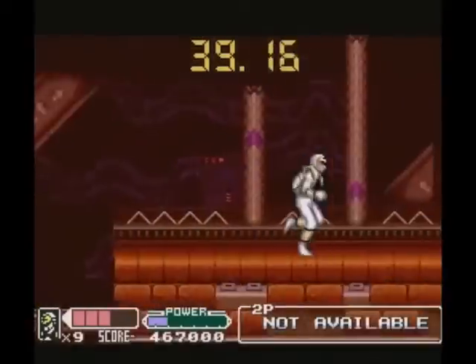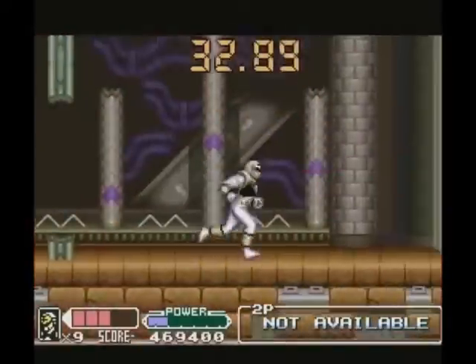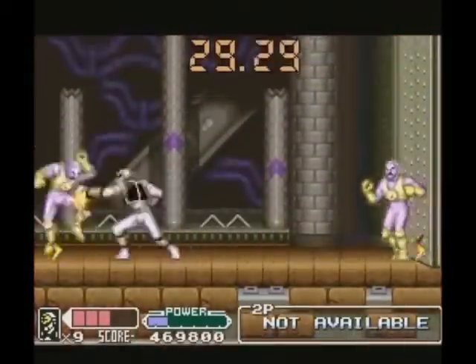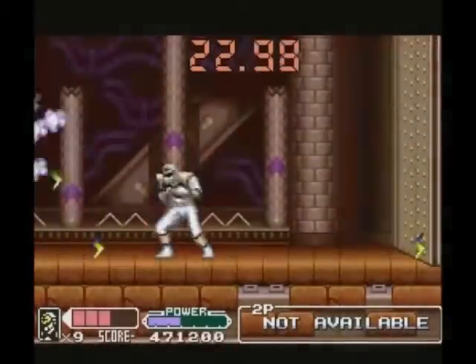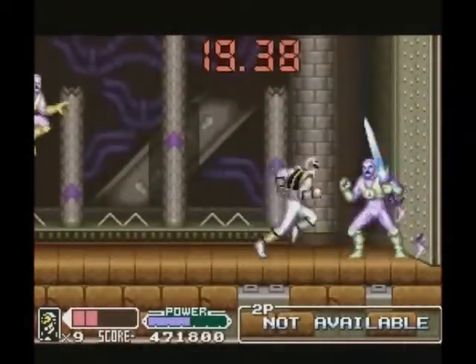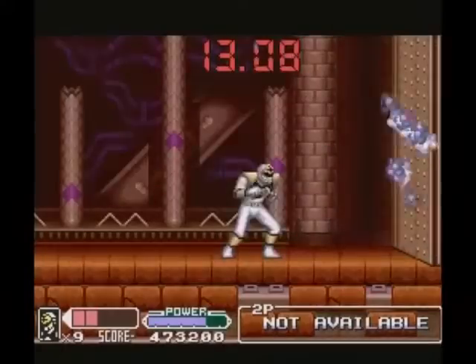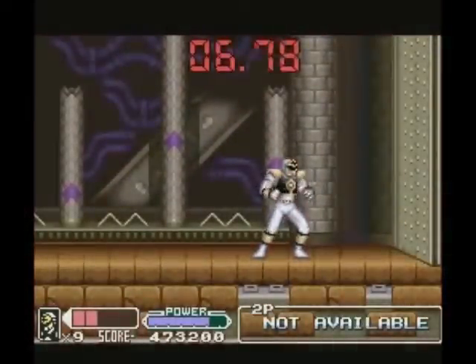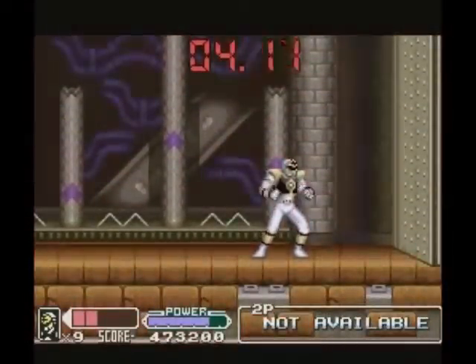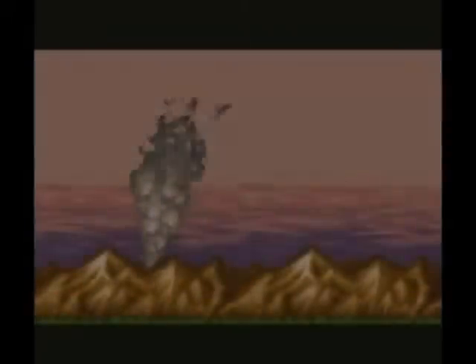Narrowly avoided that. And now to take care of all these putties. We have just enough time to spare. I want to stand right here because in the final seconds you're going to see what happens — you can basically run into the hands of the Ninja Megazord, which strangely appears in this game, even though you don't get to play as him.